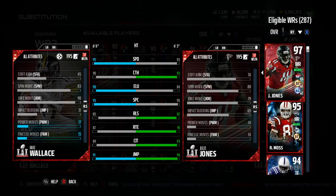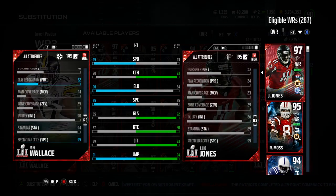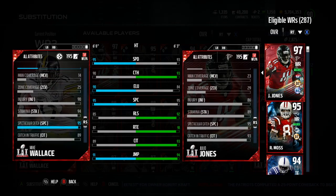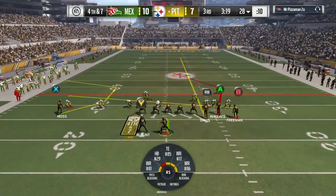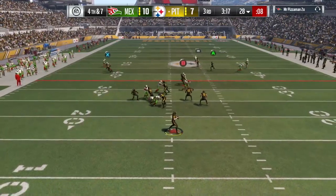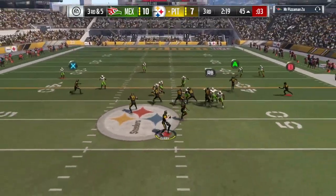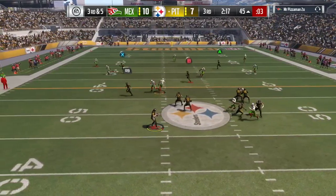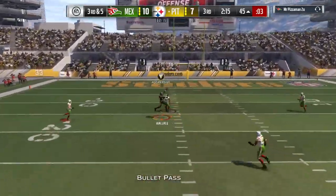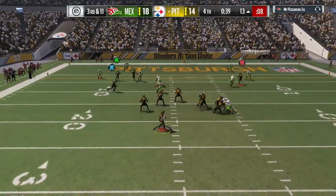89 catching traffic is the biggest concern, but as we saw with the Deion wide receiver card, the catching traffic didn't really bother us that much because he still took the same hits, stopped, and held on to the ball. Why is Wallace taking that kind of hit with 89 catching traffic from safeties and hanging on to the ball? Depends on the safety that he's taking the hit from, but he's bringing these things down on these deep post routes.